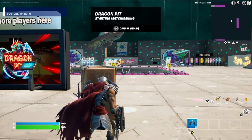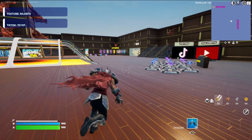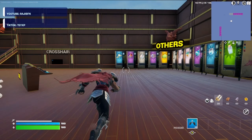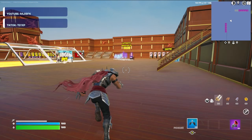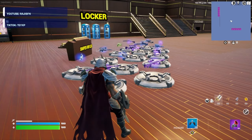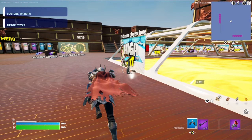Alright, that should bring us to this area. First thing we're gonna do: run over here to the other vending machine and pick up a grappler. Now we're gonna go ahead and run over here to the snipers — grab a sniper, you can pick anyone you like, it doesn't matter which one.